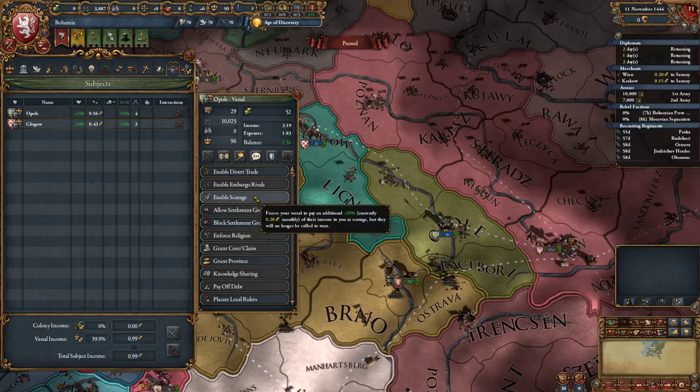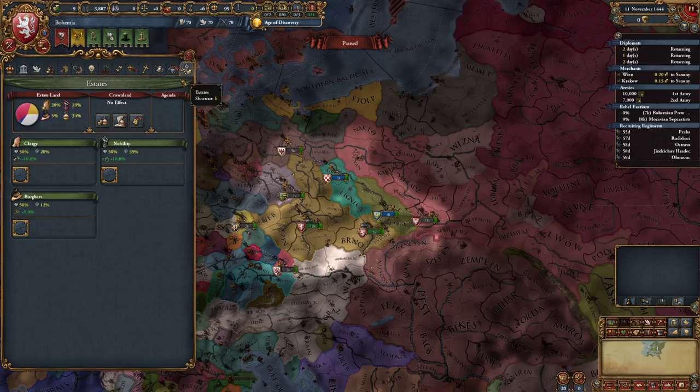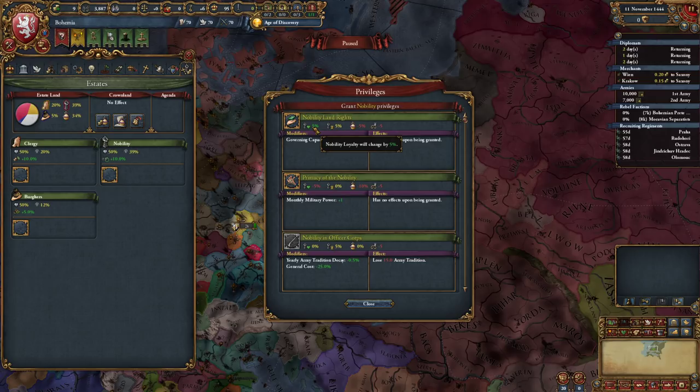There is a part of me that wants to enable scutage on these guys, but I don't know if we are really in need of any cash - it'd be about half a ducat a month. So we'll leave it for now. Let's see the estates - there's some different stuff for the estates. I have not really kept up with those changes at all, so you'll have to forgive me on that one.